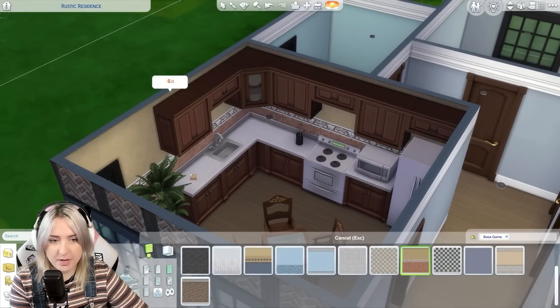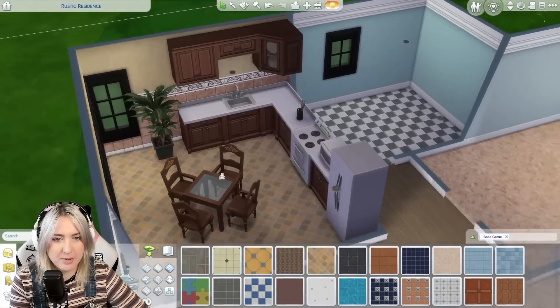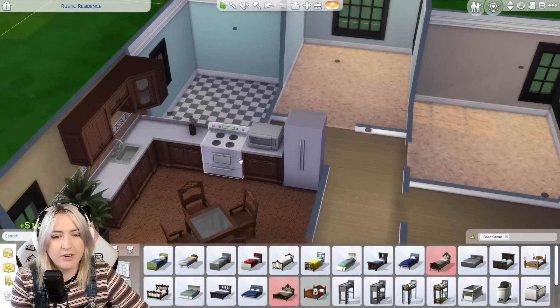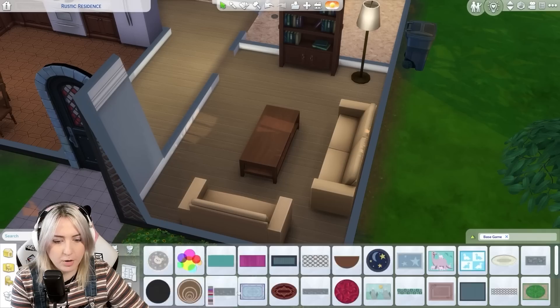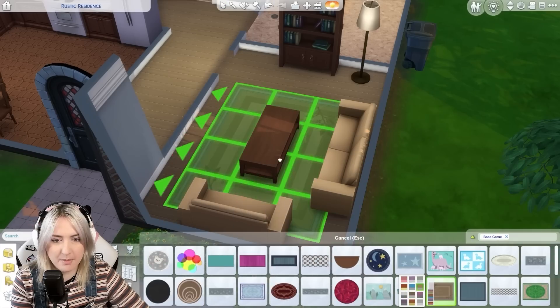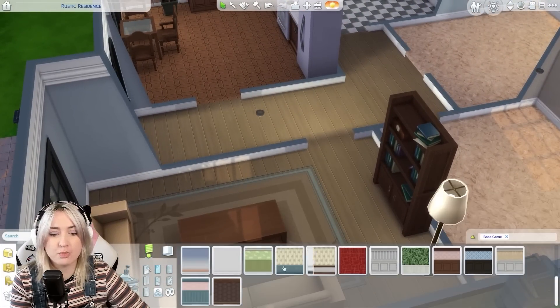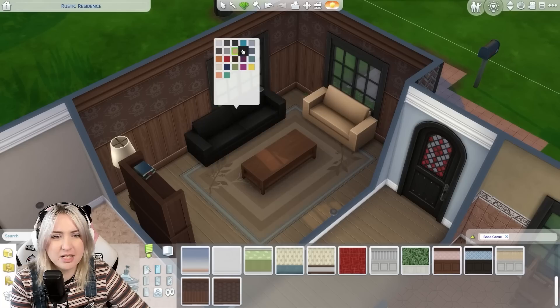Let me just change the backdrop. Not necessarily the style of kitchen I'd go with, but it works for the build - it looks like an old kitchen. She's traveled, she's been places. I really do want to keep this base game. I'm not the best builder in the world, by the way - I'm just saying such a small change can go such a huge way. I'm making it really dark in here. This house is giving dark vibes, and that's just the house's aura.